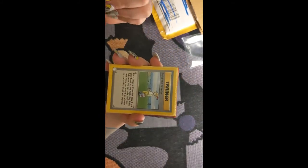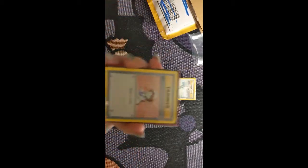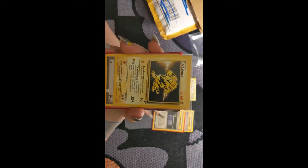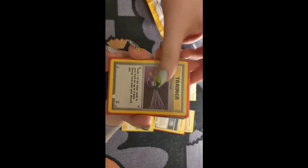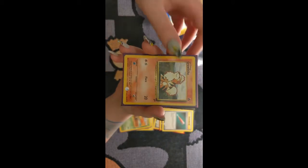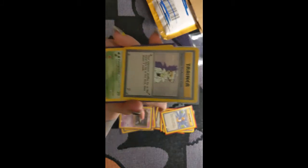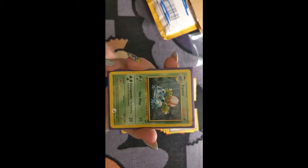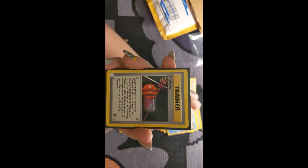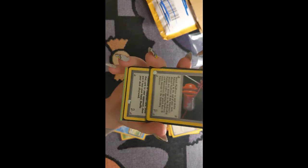Obviously we got Pokemon Breeder, which was the last non-holo foil card I needed for the base set. We've got Bill from base set 2, Defender from base set 2, Electabuzz, Energy Retrieval, Exeggutor, Full Heal, Growlithe, Gust of Wind, Haunter, Imposter Professor Oak, Ivysaur, Kadabra, Magikarp. I'd like to keep those organized a little bit. Plus Power, Pokeball.